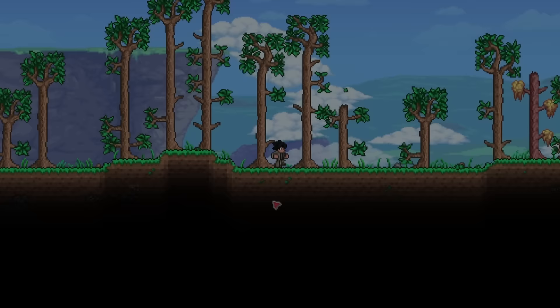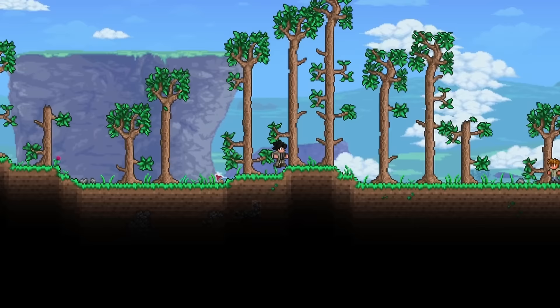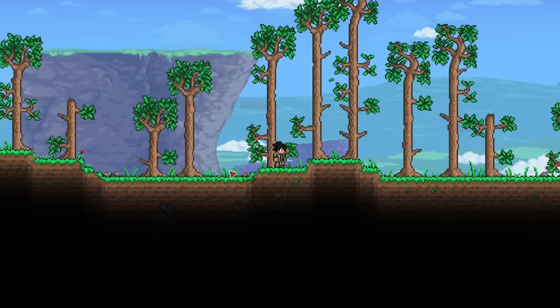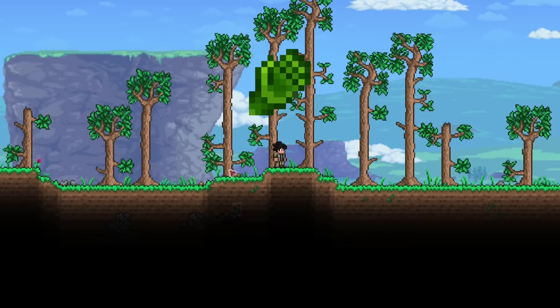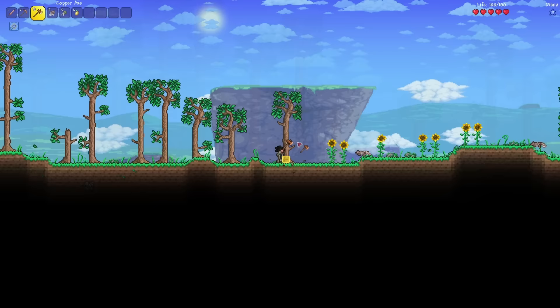Unlike other videos where I had to find or gather materials to make a weapon to begin killing monsters, I can start doing that right away. Since this is going to be the one and only weapon throughout the entire playthrough, all I really need to search for are accessories — specifically those that can improve the Copper Shortsword, like the Feral Claws as an example. I'm also going to try and attack as many monsters as possible to get this weapon strong enough to take down Moon Lord. But for now, let's chop down some trees for wood.